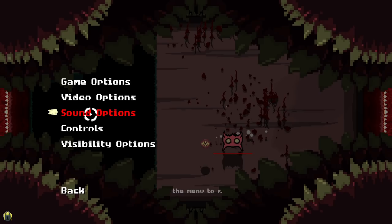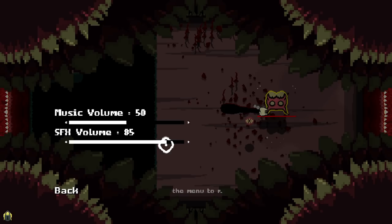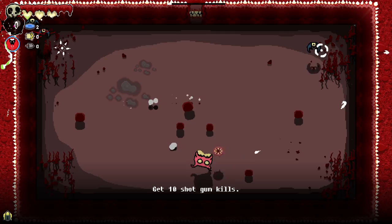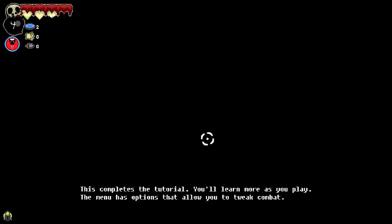All right. Let's take the music down just a little bit, and the sound effects down quite a bit. Actually, collectibles? Does this game have, like, everything? What the hell, man? So we can shoot — get ten shotgun kills. Gotcha. Wait, is it auto-firing? It is auto-firing. Pick up and use your healing power. We can heal. This completes the tutorial — you'll learn more as you play. Holy moly, is there so darn much.